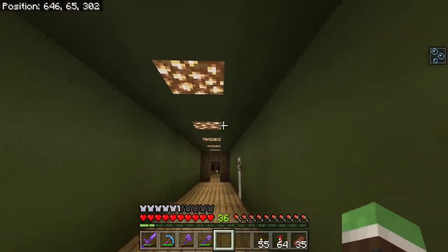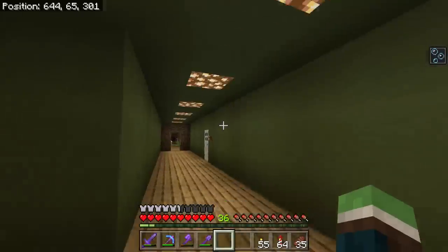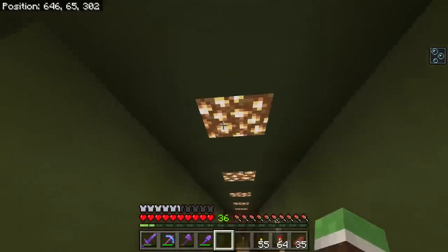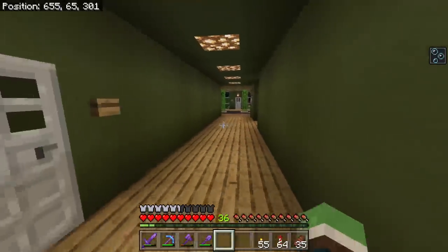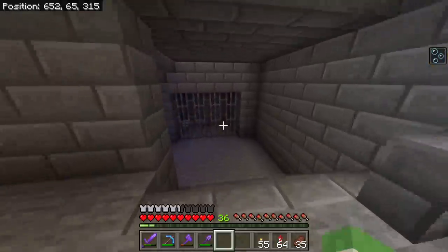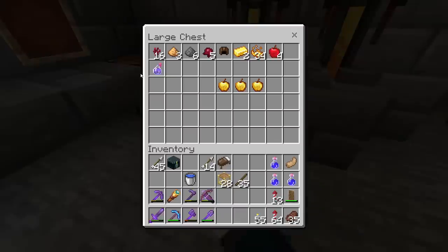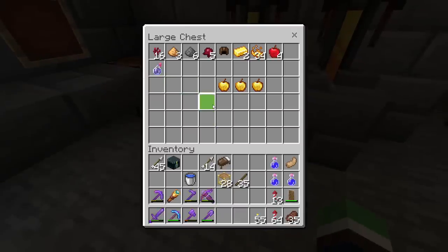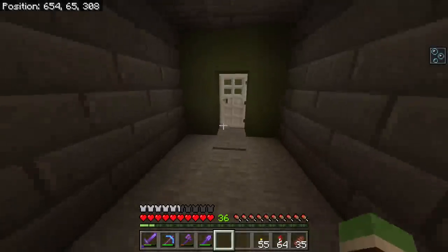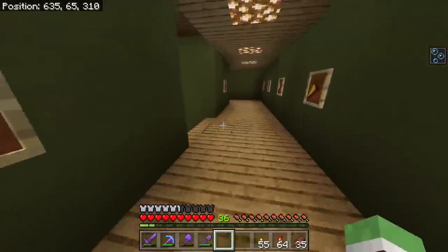You can tell by this hallway that my building skills have improved. I used green terracotta, put glowstone in, and just a wood floor. This room — I always say that when I see this door. This is my zombie villager transformation room. I have stuff down here I don't even remember making — that's just how old this build is.